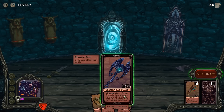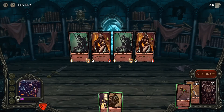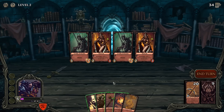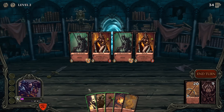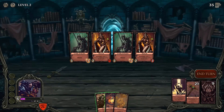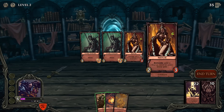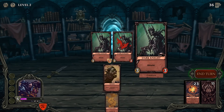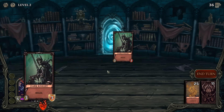It's a boss fight — the witch, Entomb: add a curse card to the draw pile. Knight's got a shield. We have Skull Crusher but it'll kill us if we use it. Deal five damage. I think we're hosed. We did our best. Our teleport scroll didn't come up.